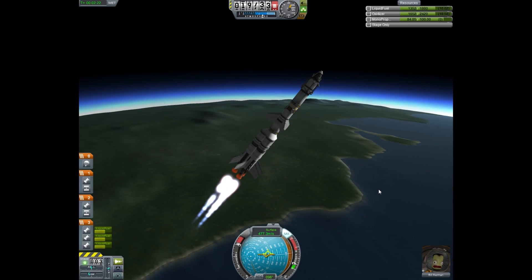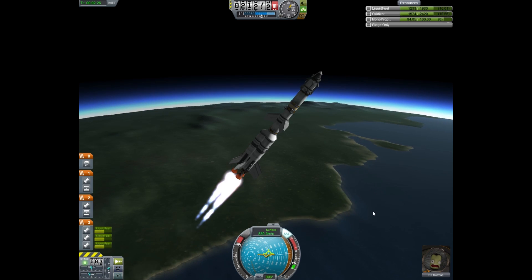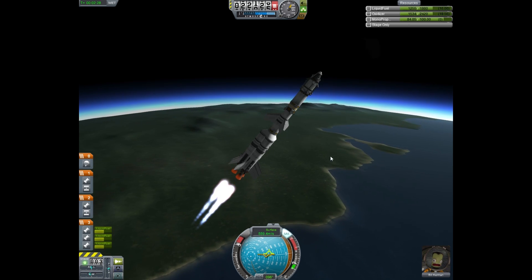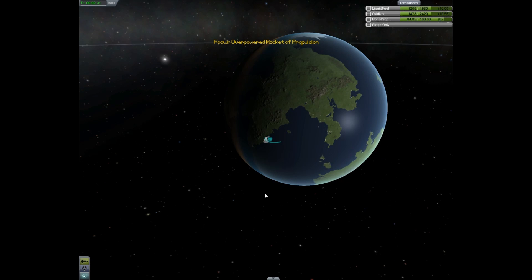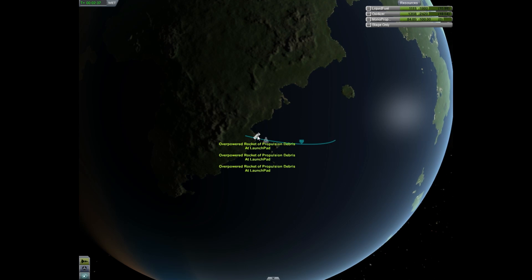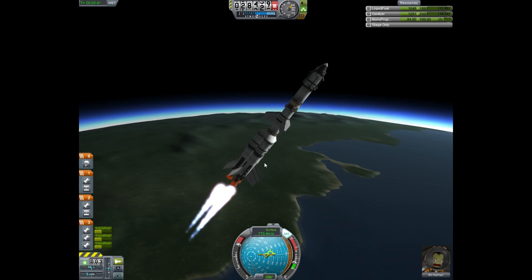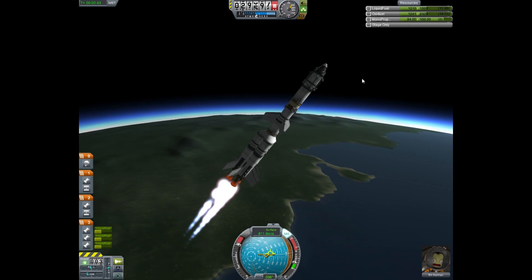Mr. Bill Kerman is going to go save Jebediah. Let's get our map view ready — things are looking okay. Those are going to crash back down, or already have — yeah, at the launch pad. What was at the launch pad? Maybe just those struts.